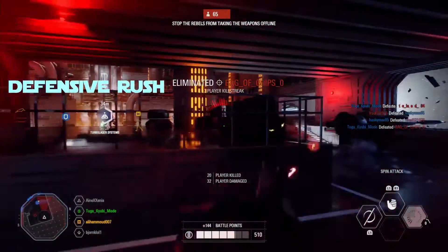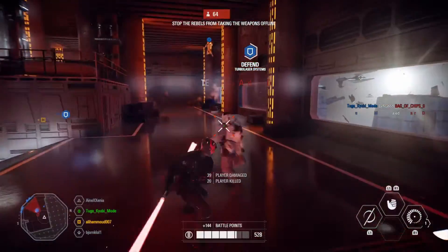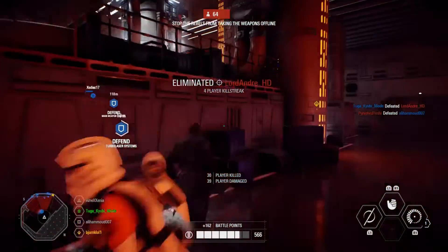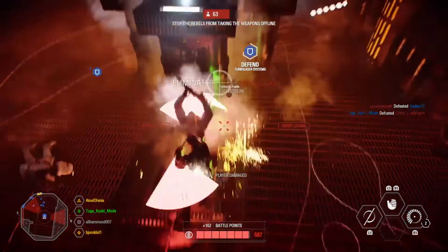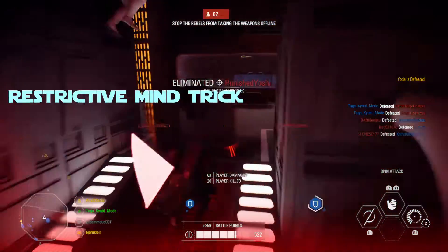Secondly, we have Defensive Rush. Obi-Wan will rush forward swinging his lightsaber, deflecting any attacks and damaging enemies in front of him. Last but not least, we have Restrictive Mind Trick.